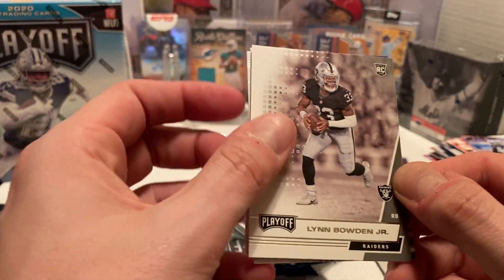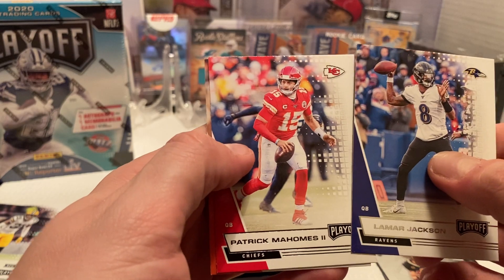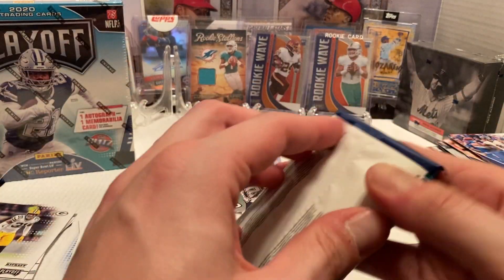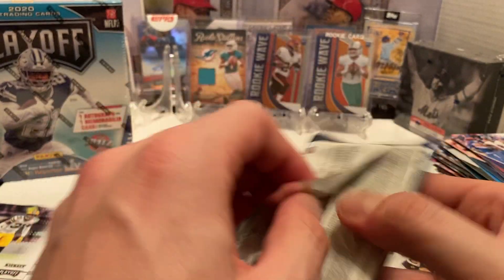For the rookie card we got Lynn Bowen Jr., then Lamar Jackson, Patrick Mahomes, and Joe Thomas to finish off that pack. These packs actually feel kind of thick for only eight cards.